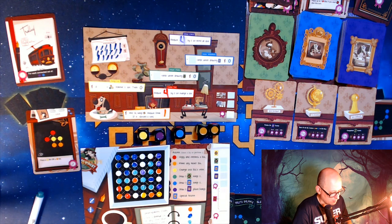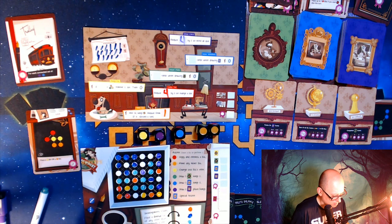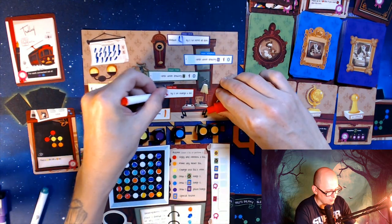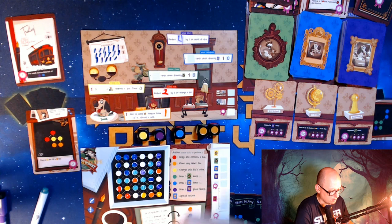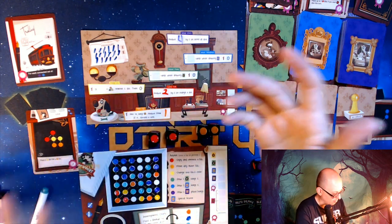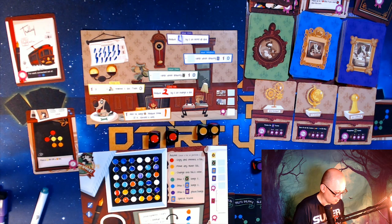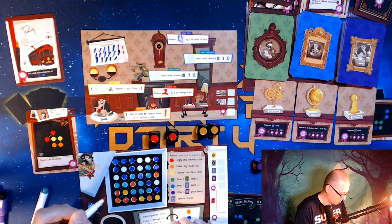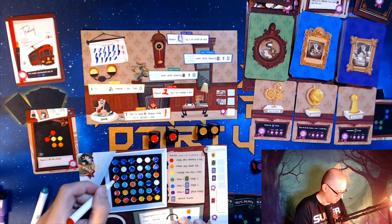I'll use the purple reroll — I'll have two left. So I use the purple and change these two to red, then I place the reds. I'll put one red here and just put the other red over here.